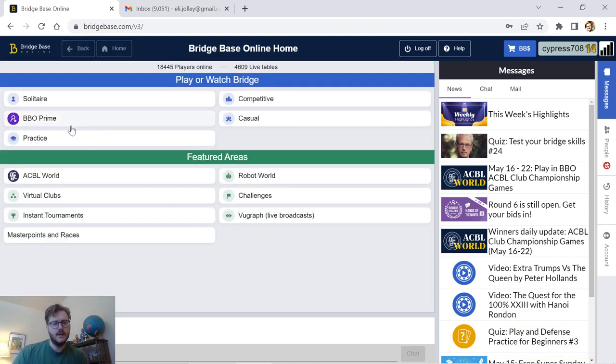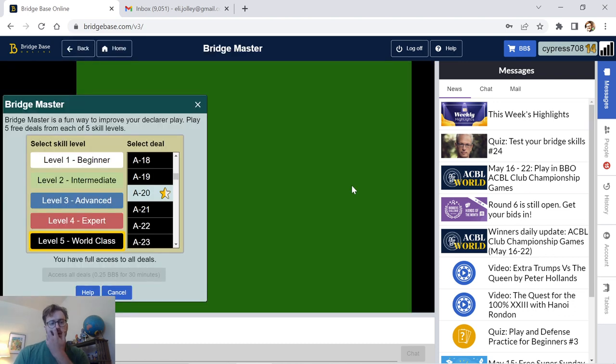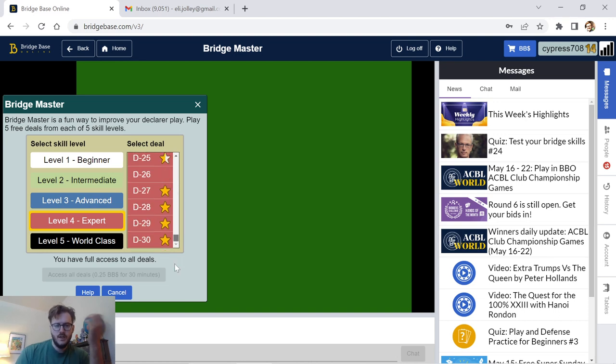If you want to practice this, you go to Practice and click on Bridge Master — just an awesome way to practice your declarer play. As you can see, I've played a lot of these problems. For the most part, I've completed them all at some point. Now it's just a matter of recollecting the theme, finding the theme. Some of these I might even have memorized.